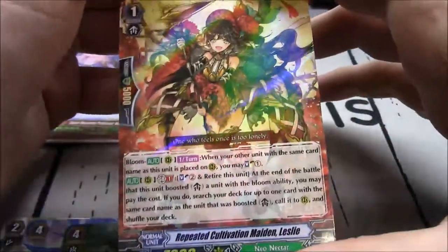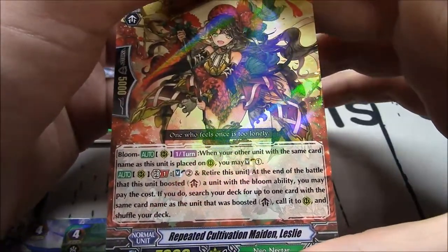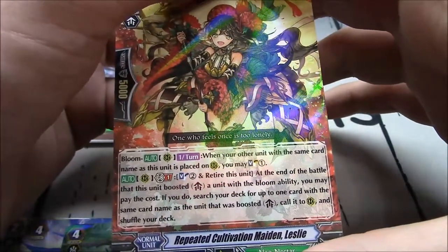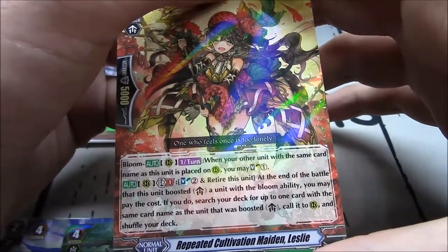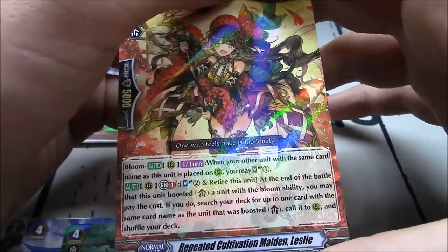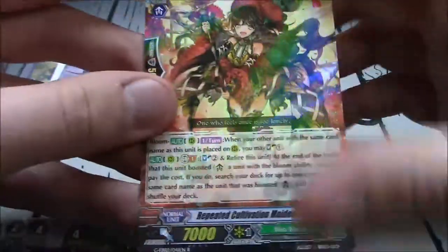Repeated Cultivation Maiden Leslie, grade 1. I like this card. Bloom, rearguard, once per turn — when your other unit with the same card name as this unit is placed on rearguard, you may soul charge 1 and soul blast 2 and retire this unit. At the end of the battle this unit boosted a unit with a Bloom ability, GB1 — you may pay the cost, search your deck for up to one card with the same card name as the boosted unit, call it to rearguard anywhere, and shuffle.